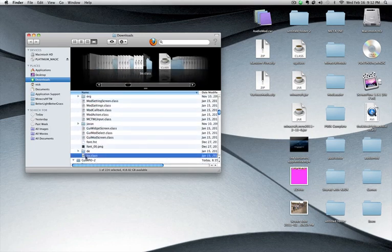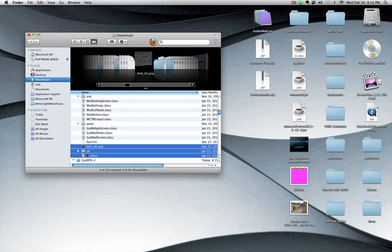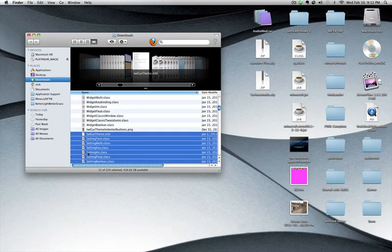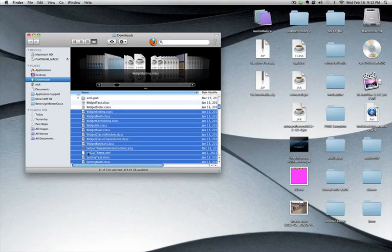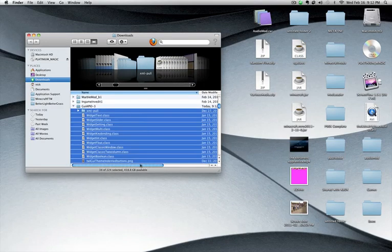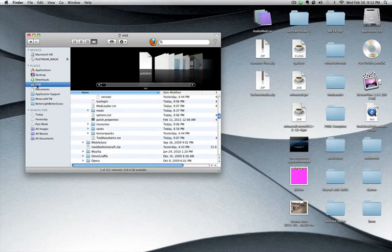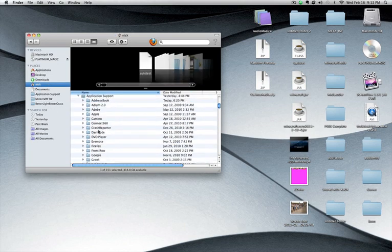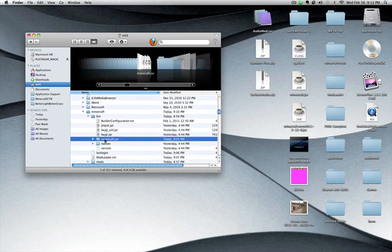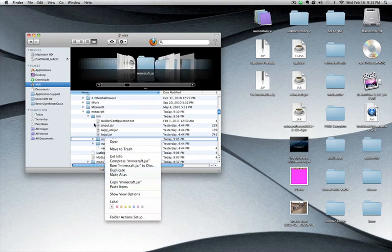All you do is go like this. Select everything that was in that G-U-I folder — all of it, which is going to take a while. Then you're going to want to hit Select, Copy 34 Items. Then you're going to want to hit Your Name, which should be right there. Go to Library, Application Support, go down to Minecraft. It says Minecraft.jar. Copy, Paste.